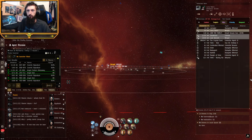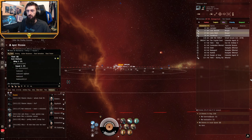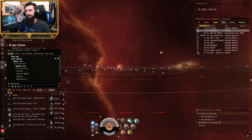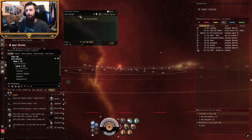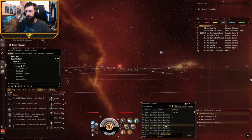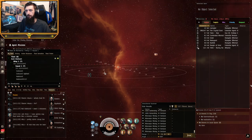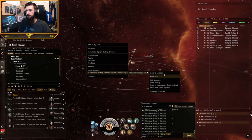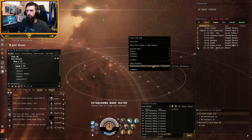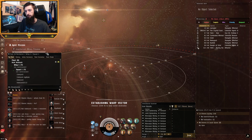I probably want my d-scan open. We want our d-scan open so we can make sure there's not a bunch of Catalysts. We're flying something cheap so I'm not really worried, but what we're watching out for is expanded probe launchers. Then we can go Agent, Encounter, Warp to Location. There are several ways to get to your mission - you can right-click in space, find your mission and warp to the encounter that way, or find it in your mission journal.